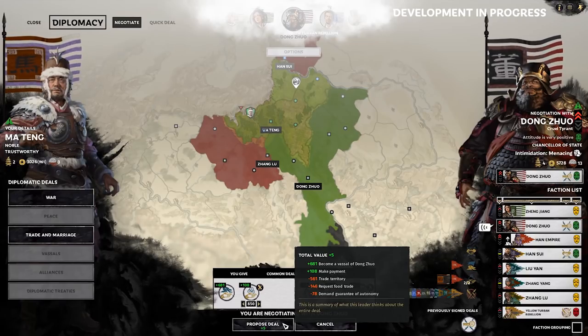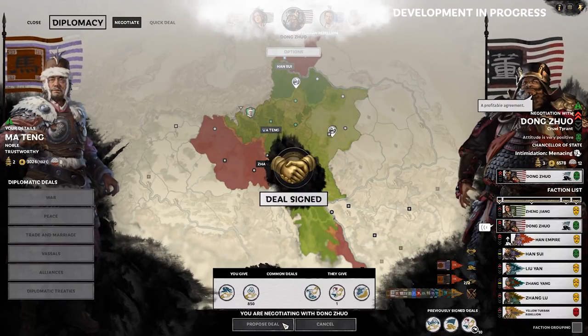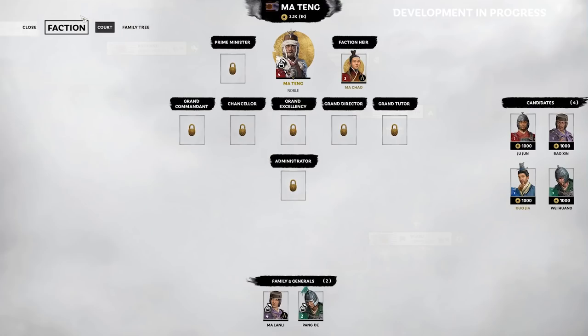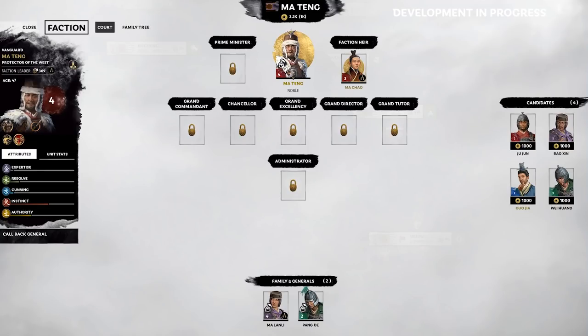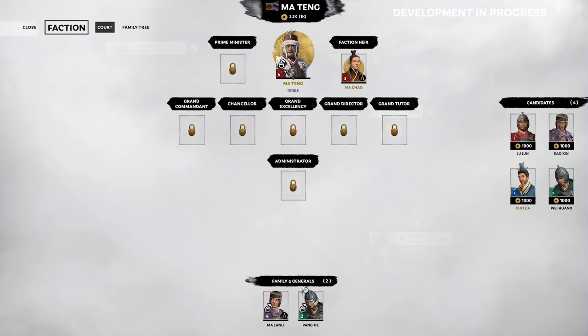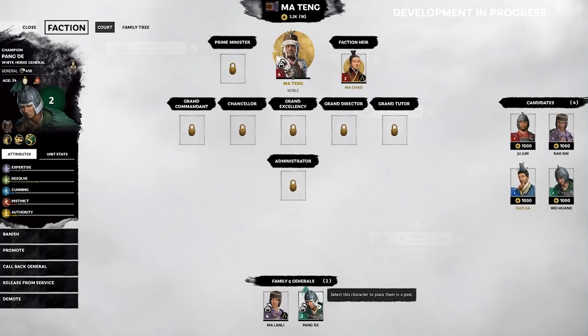If I do this, Zhang Lu will not honour his deal to supply me with food if I accept Dong Zhuo's proposal of vassalage. As we have the whole Wudu commandery, we're going to try and optimize it for silk and commerce even further by appointing an administrator. If we look at the court panel, administrators are the lowest available position in the court, and are ideally a great position for satisfying a character up to rank 4. In this instance, we've kept a pretty tight court here at Ma Teng's, with just myself, my wife Mei Lan Li, and our trusted champion, Pang Du.